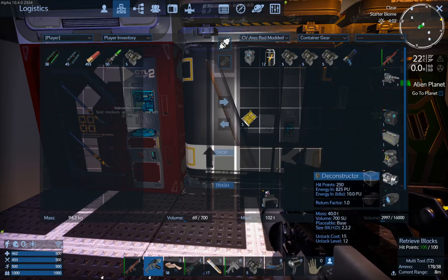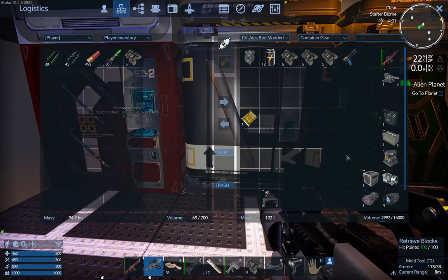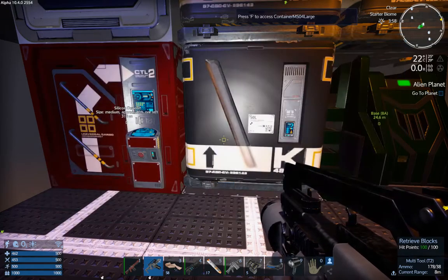So — wireless cargo box, deconstructor, generator, fuel tank. If I get enough junk in the ship that I just want to clean up, I can deploy this just somewhere next to where I've landed and deconstruct a bunch of junk.